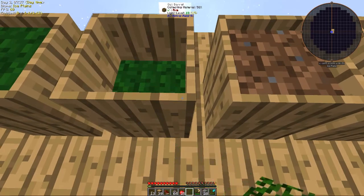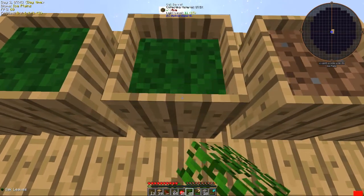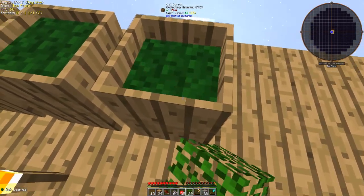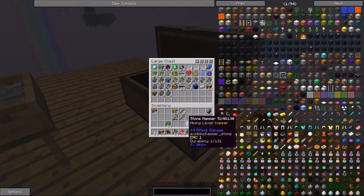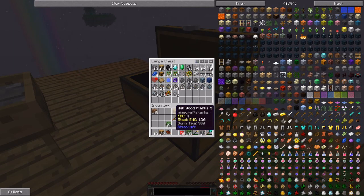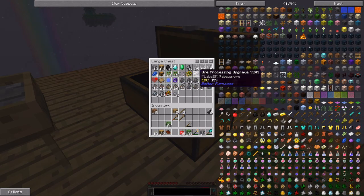I think I'm close to a stack now, and I actually have a bunch in the chest. We've got lots of ores — we've got iron, not much gold. Gold is going to be the tricky one, that and redstone. Let me put everything away. Oh, we've got another diamond — awesome. Look at all the iron we have.